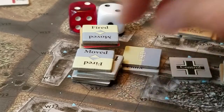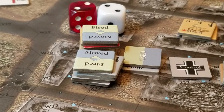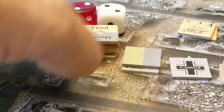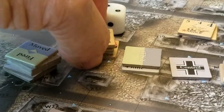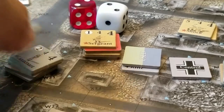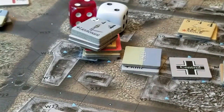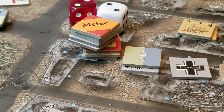Now I'm going to use this leader and do a group assault move into the hex — that's two impulse points. I take the markers off, assault into the hex, and it becomes a melee hex. We'll resolve the melee at the end of all activations in the melee phase.